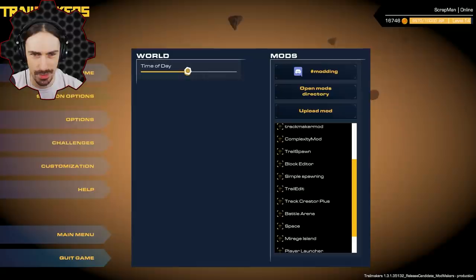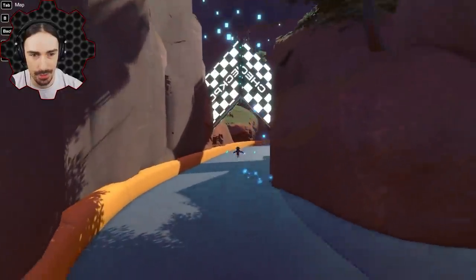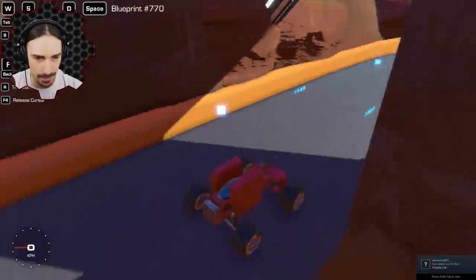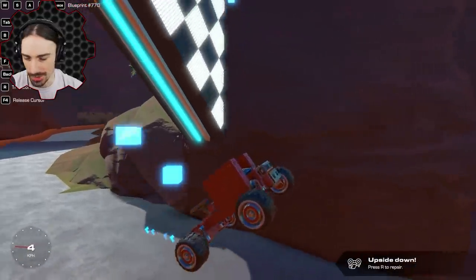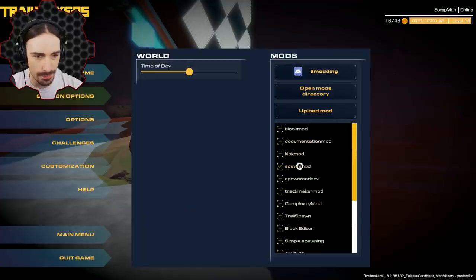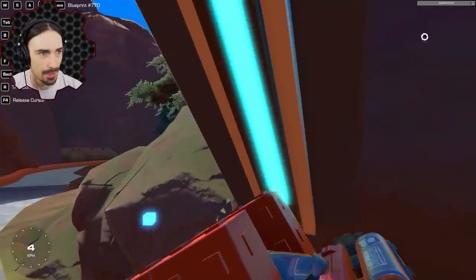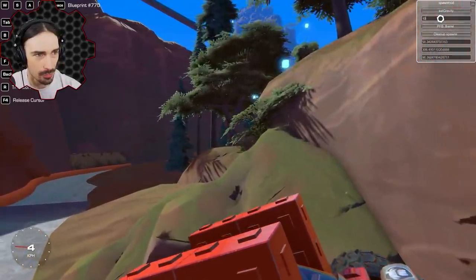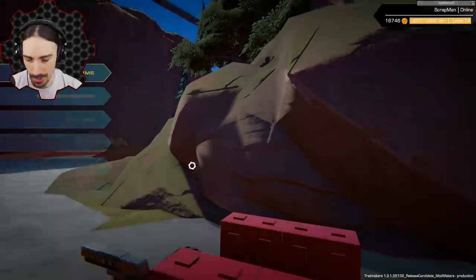Turning off space and switching back to daytime, we have Mirage Island — a custom race course. I go to spawn in my vehicle but zero-G from the space mod is still active. I activate the spawn mod to set gravity — normal gravity seems to be about 10 — and now gravity is working correctly again.